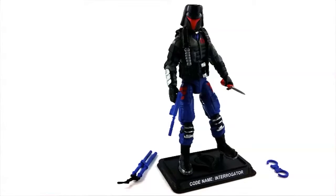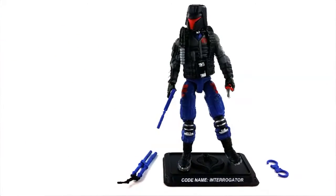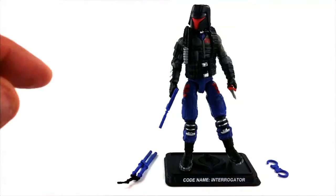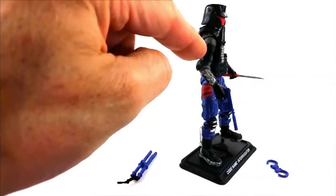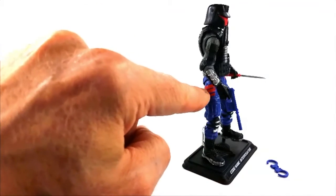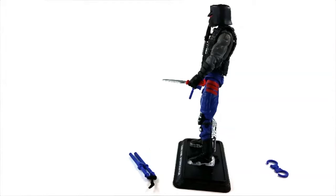The Interrogator has Retaliation Cobra Commander arms and torso, with Pursuit of Cobra Arctic Destro legs. The result is the legs are a little bit long for the arms, making him look slightly out of proportion, but not terribly so — he still looks pretty decent. He's got some great paint apps: the jacket is grey as his vintage version was, he's got black pads, silver there, silver trim on the knee pads, on the soles of the boots, even on that little weird handle on the back. He's got his red stripes on the leg on both sides — a pretty nice touch as a little homage to the original version.